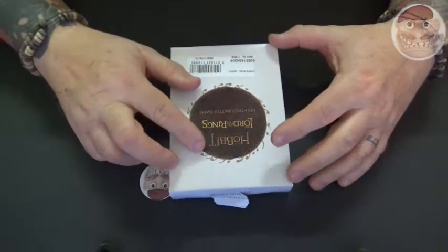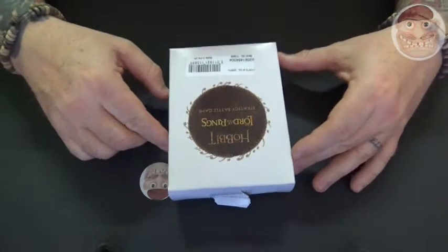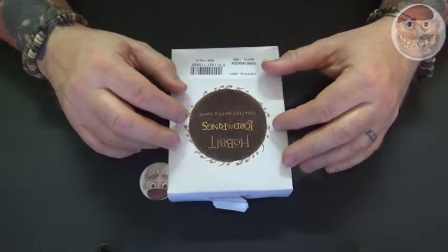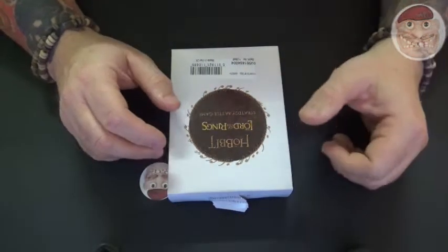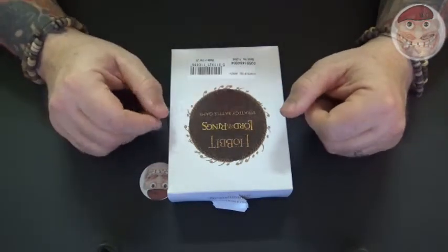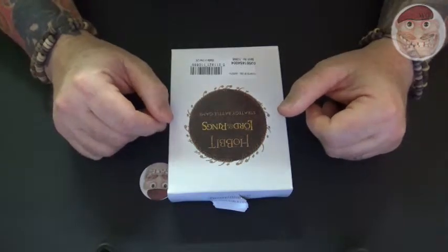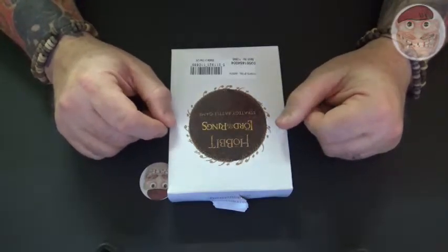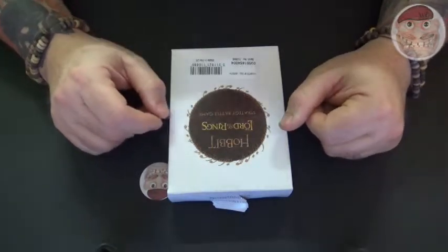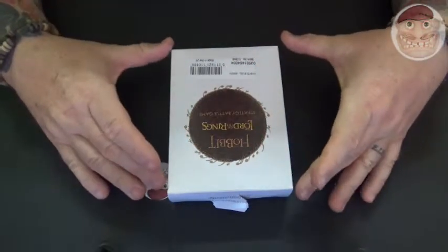Hobbit Lord of the Rings Strategy Battle Game: Knights of Dol Amroth. You don't see many of these on the table, which is a shame, because the Knights of Dol Amroth - the Swan Knights - are the most elite warriors Gondor has available. Brave and noble, they are the memory of days long since past, plunging into the ranks of Sauron's forces to pierce the hearts of his armies and rekindle the hope of the free peoples of Middle-earth.